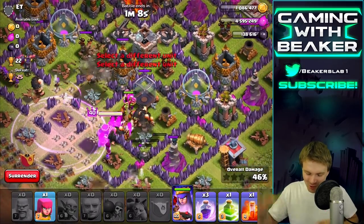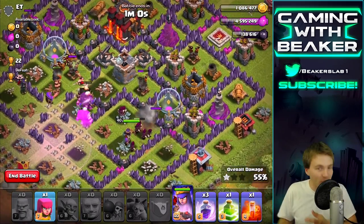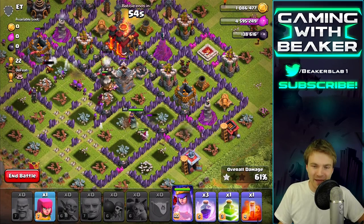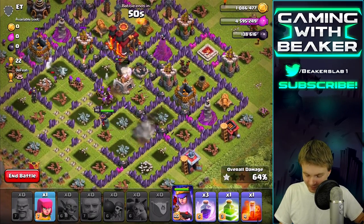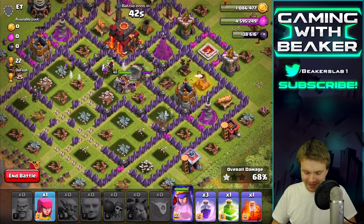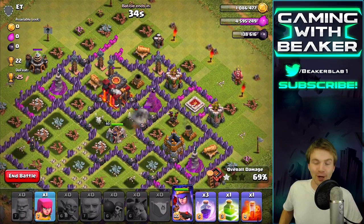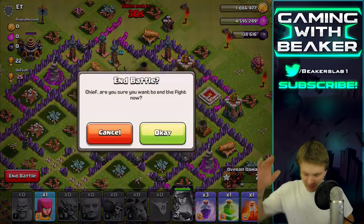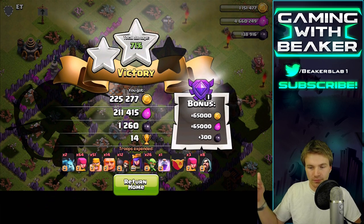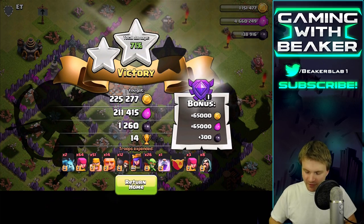When you have a max queen in a farming raid, it doesn't matter if you raid poorly — you just drop the queen, drop a rage ball, drop the rest of your troops and boom, you're halfway through the base. It was an inactive base so it wasn't tough, but wow. My cat is meowing in the other room. Anyway, we're in the town hall which I don't care about. We got what we came for — 71k dark elixir, great loot, we got basically everything on the base.